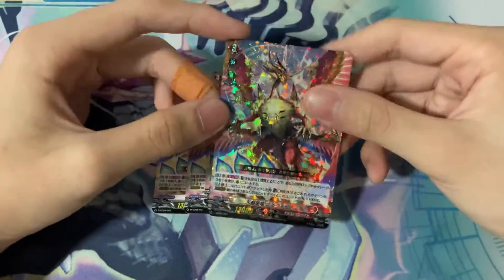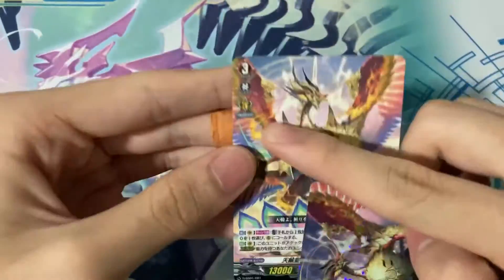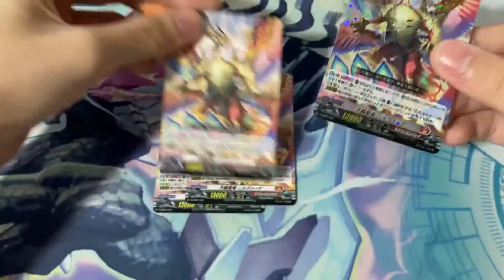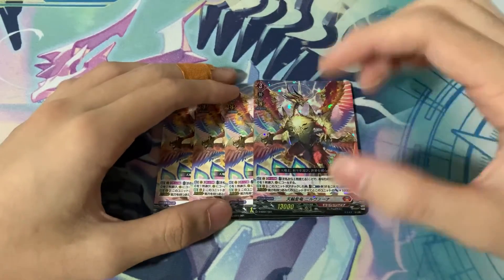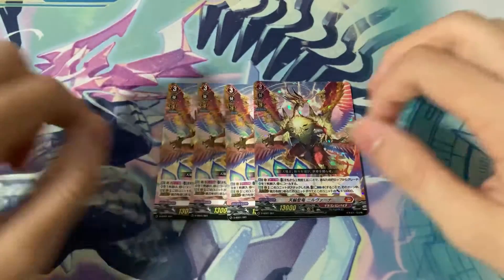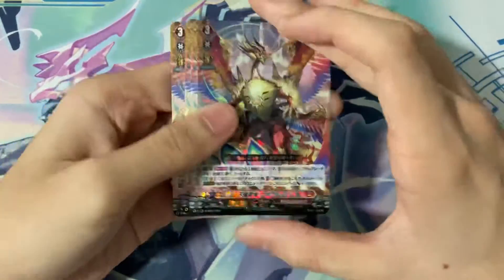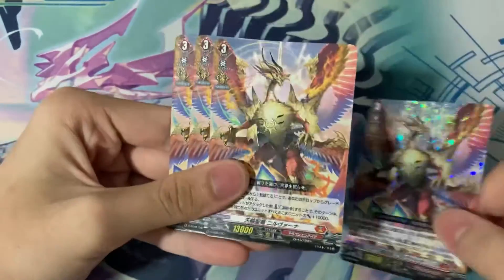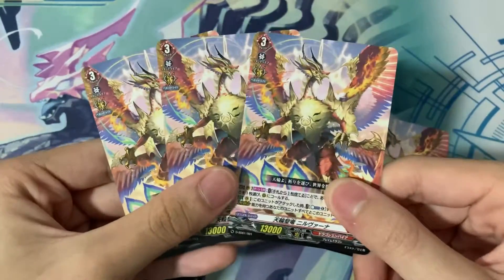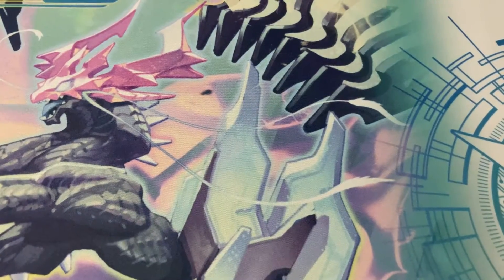With the new persona ride, you can persona ride Nirvana and basically plus 20k and draw one instead of just plus 10k. Nirvana is going to be your new ace card — really nice design, really nice foiling. This is the design without the foiling. Let's move on to the next card.